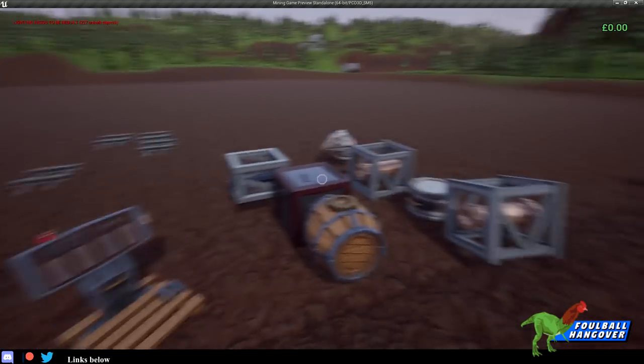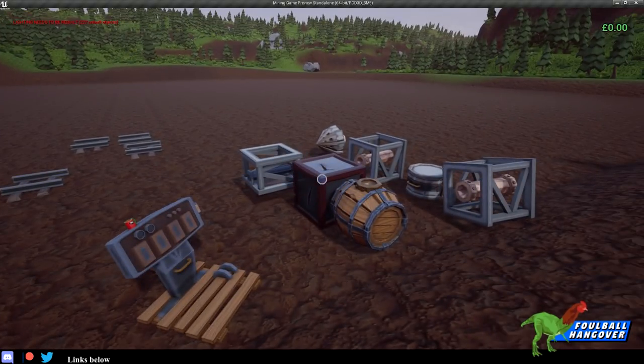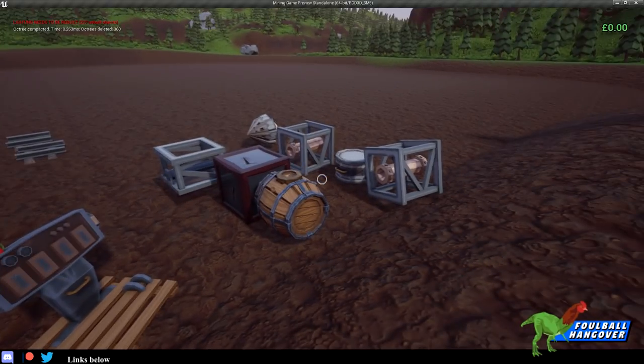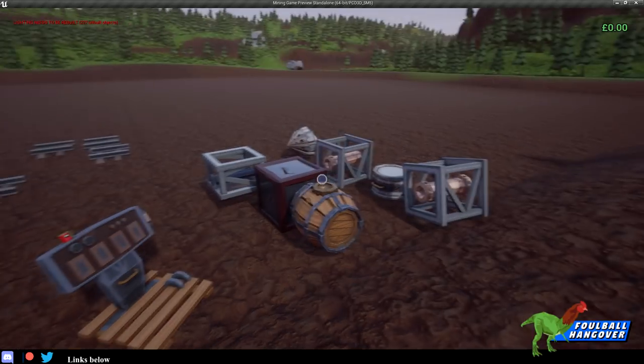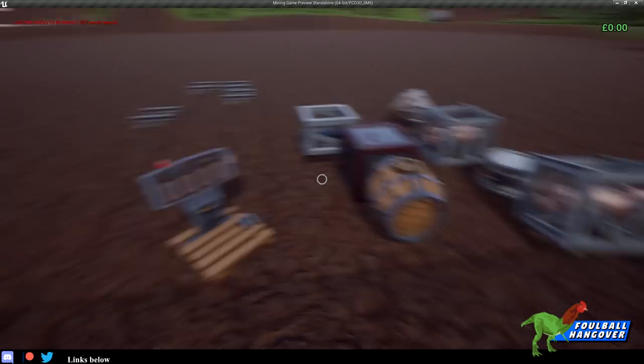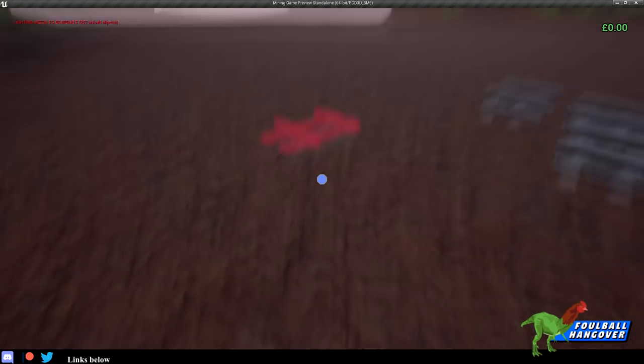So this week I'm looking at making massive mining machines that are kind of like the third stage of the game. First you've got the manual process, then you've got equipment you place down, and then you have a machine that you can build and move along rail tracks. What I really want to do is have it as a massive sandbox so you can make whatever machine you want — the limits are quite endless.